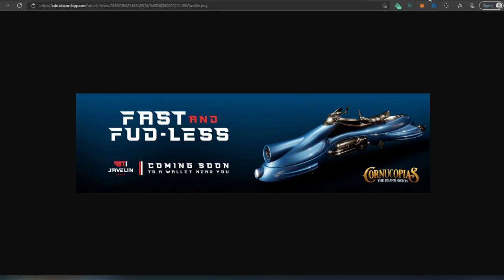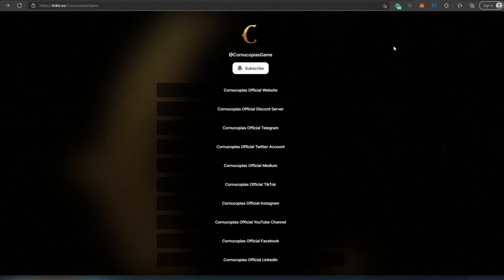The last thing I wanted to show you is their entire link tree. If you decide to join and support them across every social media platform: their website, Discord server, official Telegram, Twitter account, Medium, TikTok, Instagram, YouTube channel, Facebook, and LinkedIn. You can follow them on all of them or just choose the one you use. I'll leave all the links in the description below, including links to the white paper and how to buy bubble jets on the secondary market.